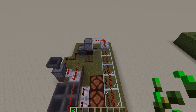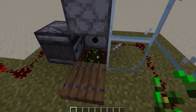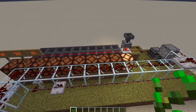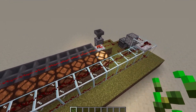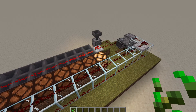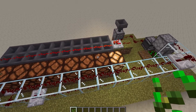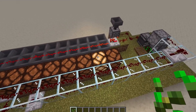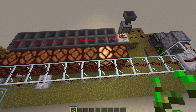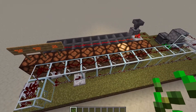This farm technically doesn't work at the moment because you can't dispense wheat seeds. But if we look at this right now — once you place the seeds down, the first light lights up as the counter starts. Each time it grows it will gain another light, counting up, and once it gets to the eighth light that's when the seed will have fully grown and water will be poured over it.